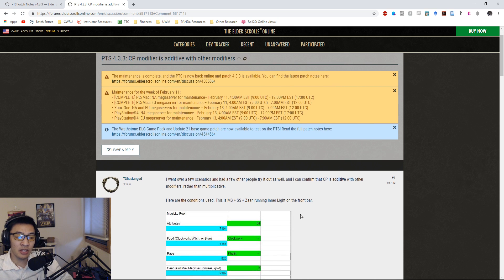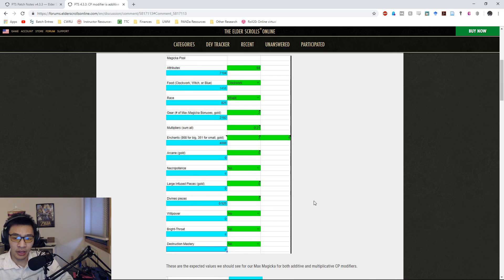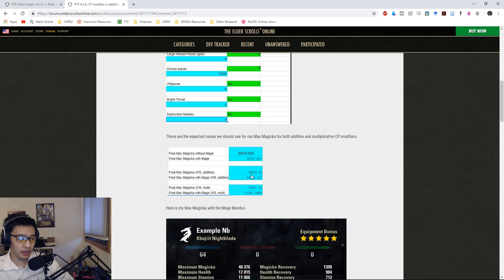CPs are considered additive. These are screenshots from the spreadsheet I typically use - I have a link in the description below to an updated spreadsheet so you can play around with the values yourselves. The conditions I used: all attributes into Magicka, Clockwork Citrus Filet, Khajiit, running Mother's Sorrow and Spell Strategist with two max Magicka bonuses, no Warhorn, front bar. I assumed 21% as my modifiers: 5% from Inner Light, 2% from Magical Controller, 8% from Siphoning, 6% from the Undaunted passive.